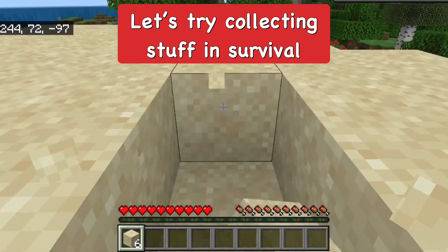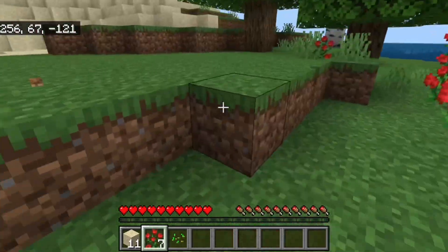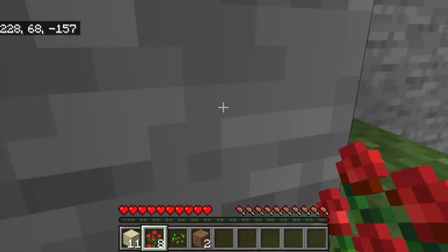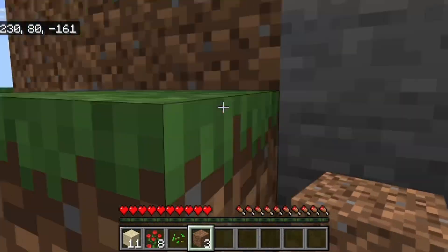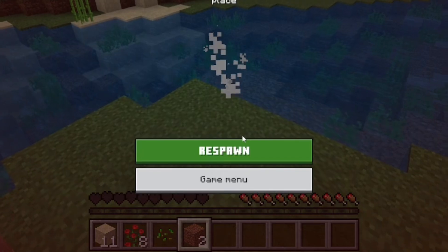From here, I'm just going to collect stuff — I'll collect a bunch of sand and then a bunch of rose bushes. I'm collecting a bit of things as if I was playing normal survival. I'm going to go all the way up here so I can take a bunch of fall damage and see if it actually works, just to test it before I really get into a survival world.